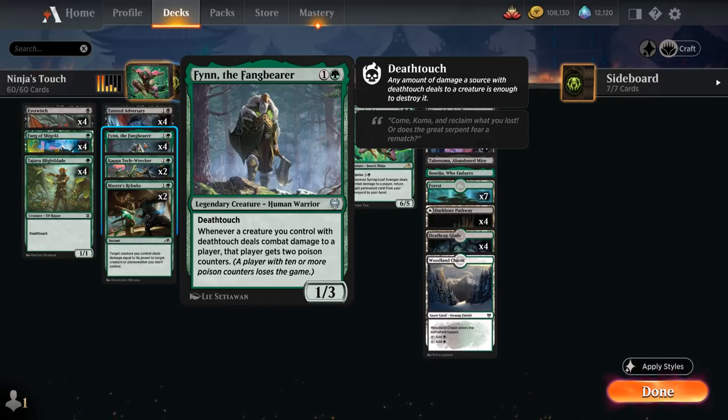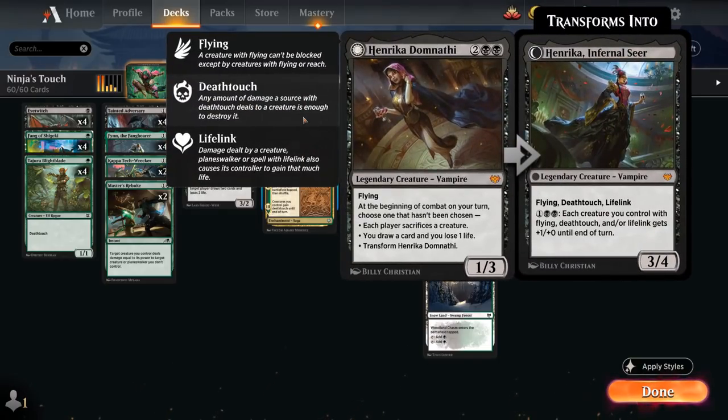Another payoff card is the 2 copies of Henerika, a 4-mana, 1-3 legendary vampire with flying. At the beginning of combat on our turn, we choose one that hasn't been chosen: each player sacrifices a creature, we draw a card at the cost of 1 life, or we can transform Henerika into the Infernal Seer — a 3-4 with Flying, Death Touch, and Life Link. For 1 and double black, each creature we control with Flying, Death Touch, and/or Life Link gets +1/+1 until end of turn, so that can potentially pump our entire team.